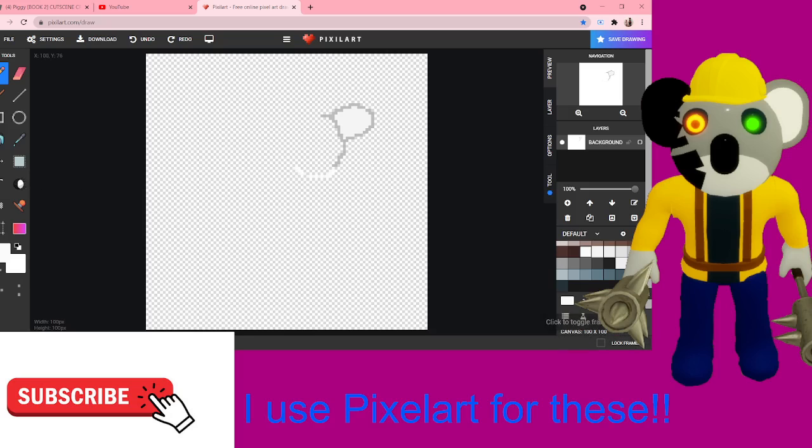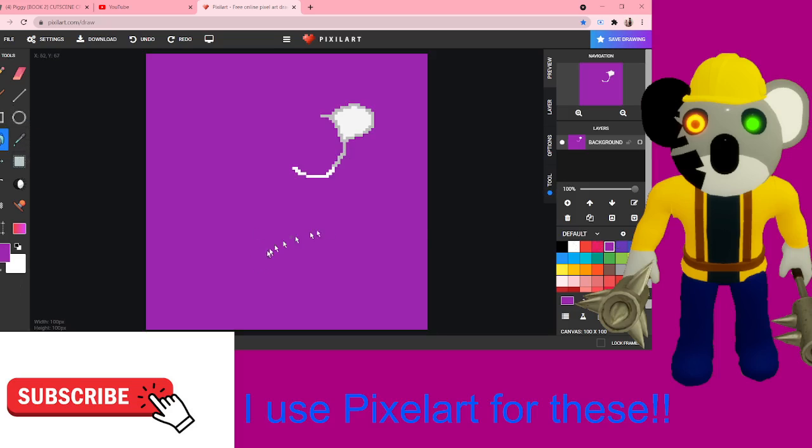I think we should give it a background color so we can see a little more easily. Let's just set the background color to purple over here. There we go. I know it's purple at the moment but I know how to fix that, so no big deal.